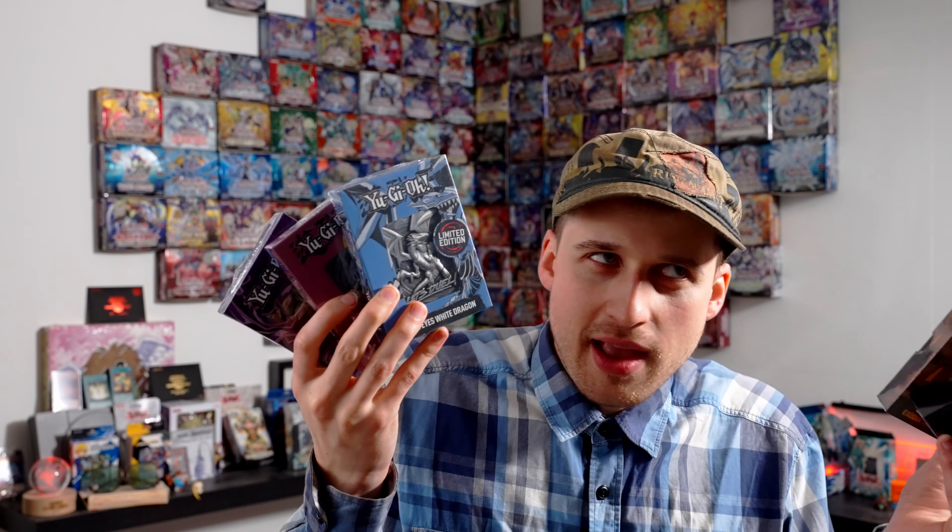Vielleicht wirkt das noch viel cooler, weil ich fand die letztes Mal auch schon sehr, sehr geil. Und wir haben heute die Klassiker quasi hier: dunkles Magiermädchen, dunkler Magier und den blauäugigen weißen Drachen, auch in der Silber-Metall-Variante. Sechs Karten, die wir uns anschauen können. Die Dinger finde ich eigentlich ziemlich cool und das wird ein schönes, nettes Zeug, wenn ich endlich mal den Wall weitermache.